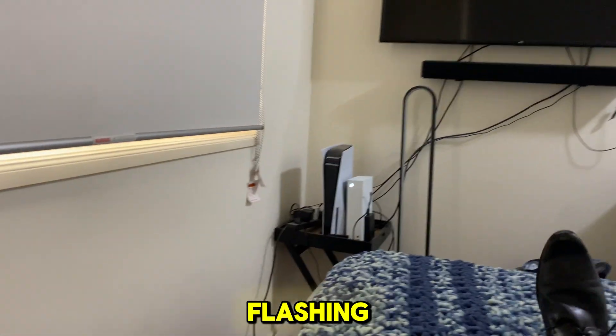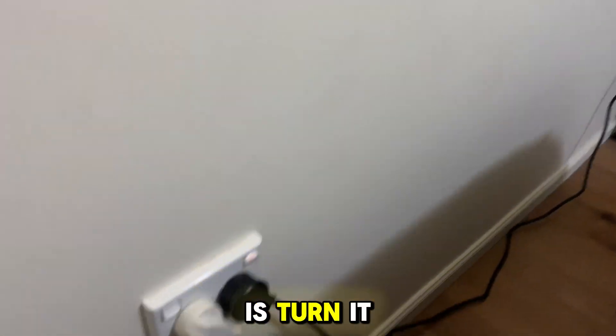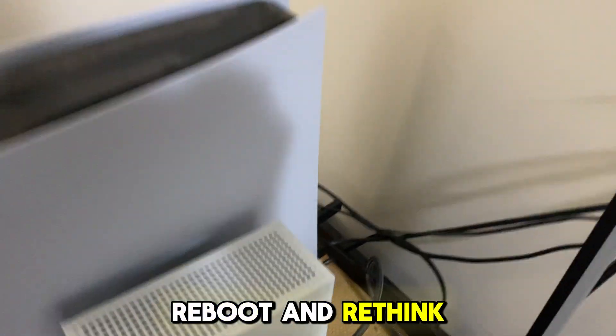So wait until the light stops flashing. As you can see it's still flashing and now it's completely stopped. So what I'm going to do now is turn it off via the power point, and what this will do is you've got to leave it off for at least a couple of minutes. This will kind of let your console reboot and rethink and clear the cache, but there's still a few more steps involved.